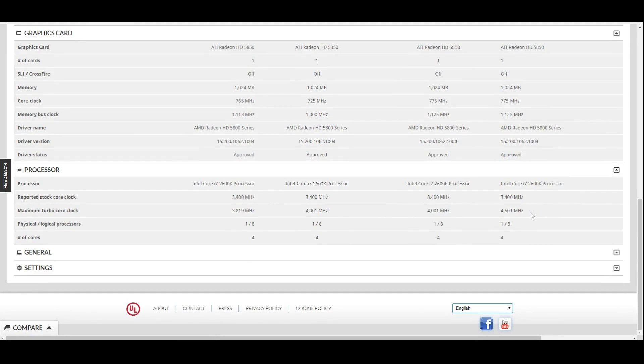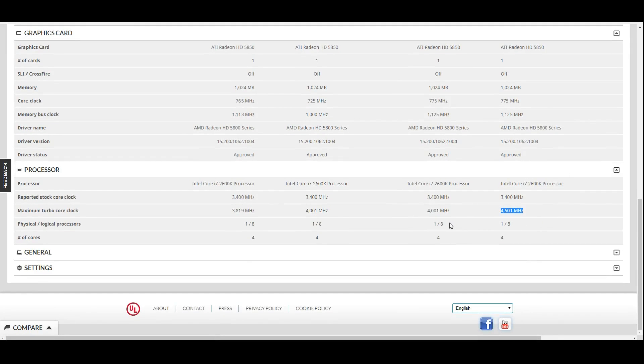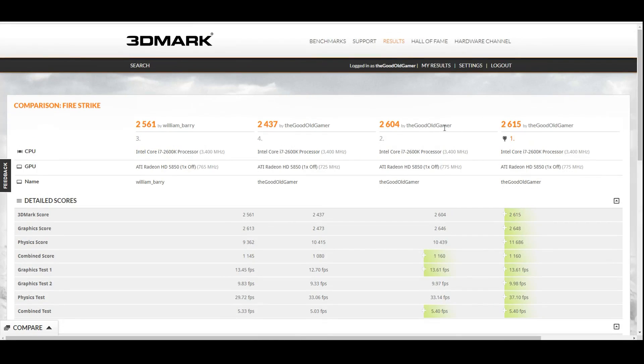Pushing to the absolute limit, we can see 2615 — the world record right now for this combination. I took my i7-2600K up to 4.5 GHz. Between 4 GHz and 4.5 GHz, 3DMark really doesn't care much. If you're trying to squeak out every last bit of performance, there is a little in it — but 11 points for 500 MHz is not really worth it unless you absolutely need it.